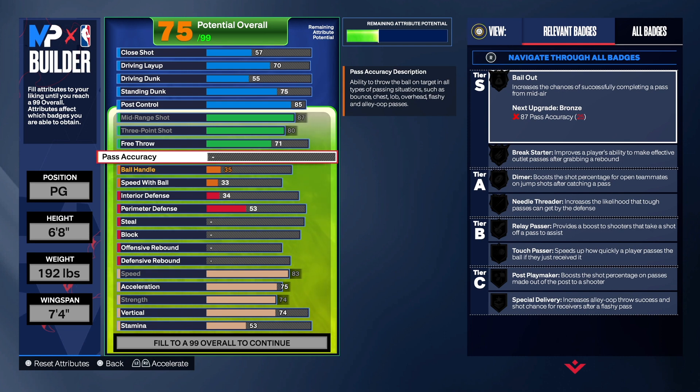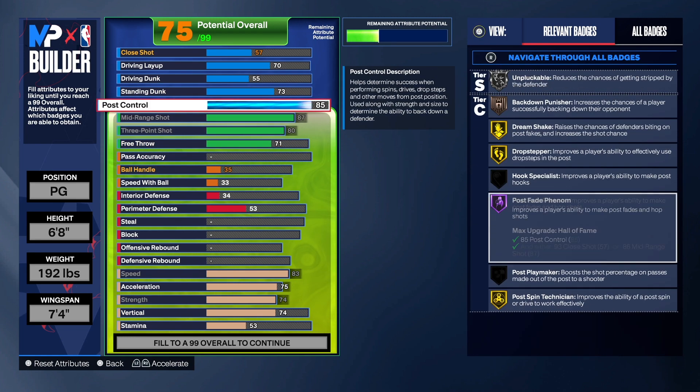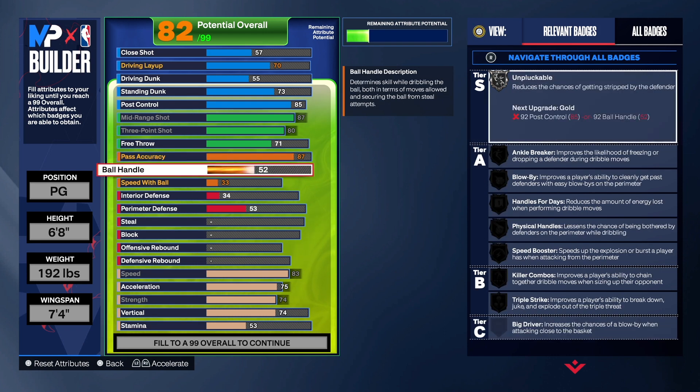But before we get into the playmaking, I need you guys to go down there, hit that like button, subscribe button, and share button, and let the video play to the end so it gets pushed to the recommended page. Also, let's take the standing dunk to a 73 so we have room for that badge. For the pass accuracy, we're going to get that to an 87 — that's how we get the nine diamond in our build. We got silver needle threader, silver touch passer, relay passer, and bailout. You'll be able to make some good passes on time to your teammates.